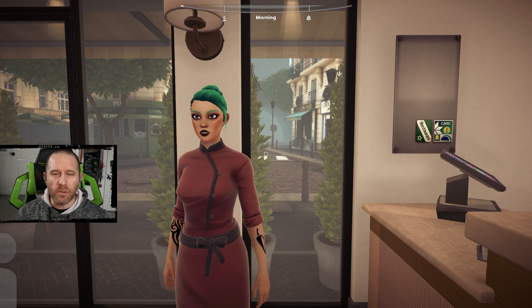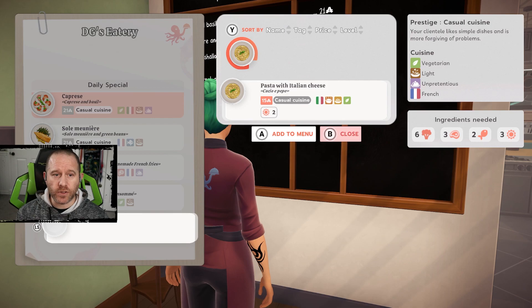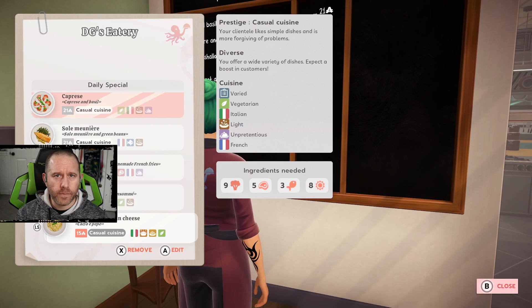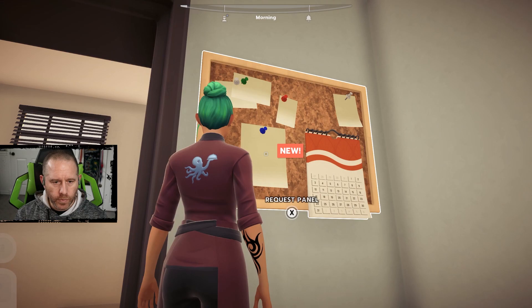Hey, I'm the Decathlon Gamer, welcome back to Chef Life. This is episode number four — let's continue on. We are on to a new day, and we have finally a full menu for the first time. Hopefully continually for the remainder of this playthrough, as we have now added pasta with Italian cheese and have our complete basic cuisine — casual cuisine, as they call it throughout.